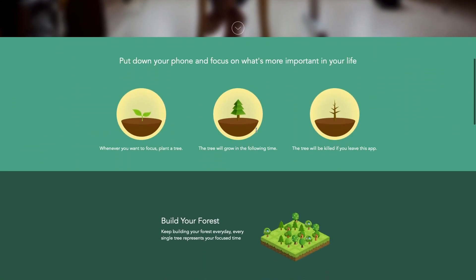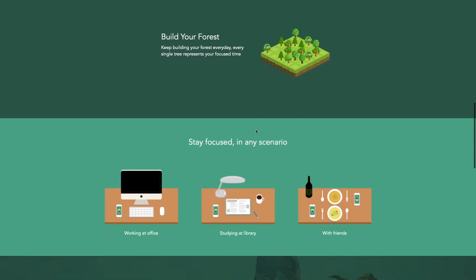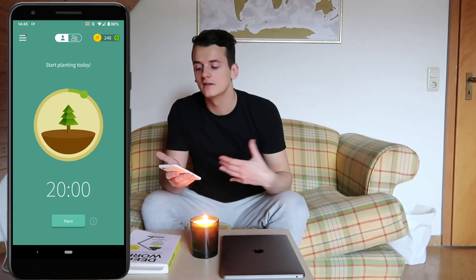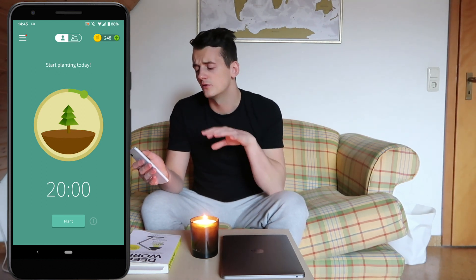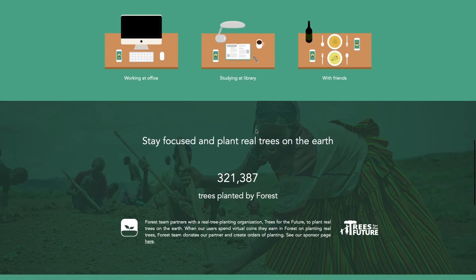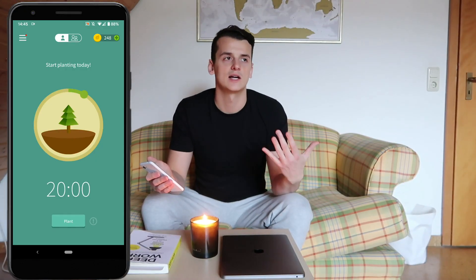The goal of the app is to plant as many trees as you can. You can take a look at your forest, see how many trees you've planted over time, compare with friends if you get the premium version, even plant trees together. In the end you accumulate a kind of in-game currency — I have 248 coins right now — and if you get a certain amount of coins you can plant a real tree in the real world. So it's helping you to focus and also helps the environment.